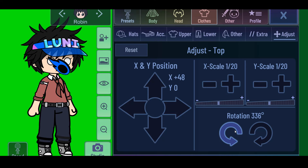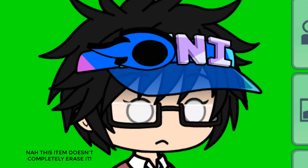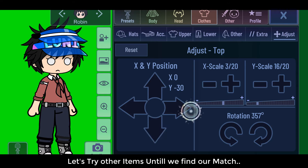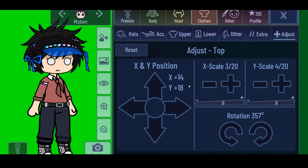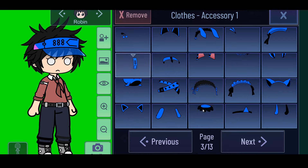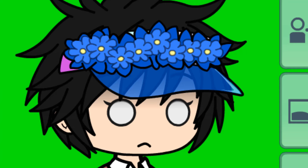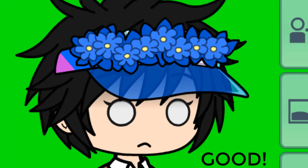What if we do this? Now this item doesn't completely erase it. Let's try other items until we find our match. Good. Good.